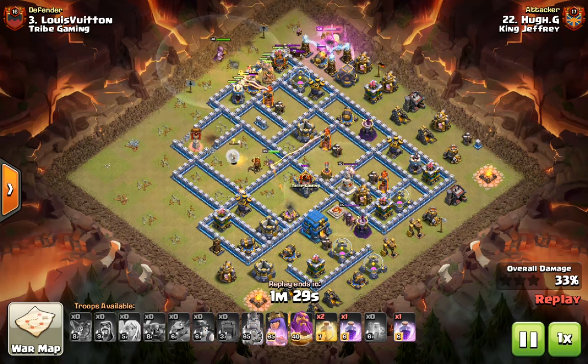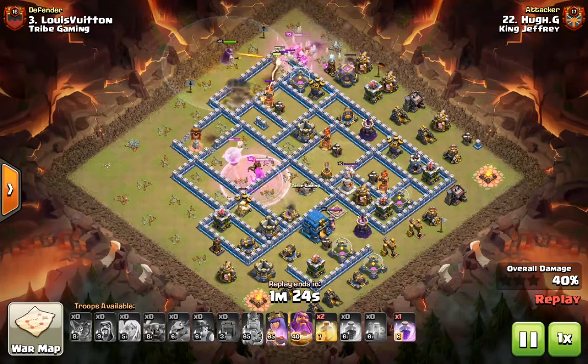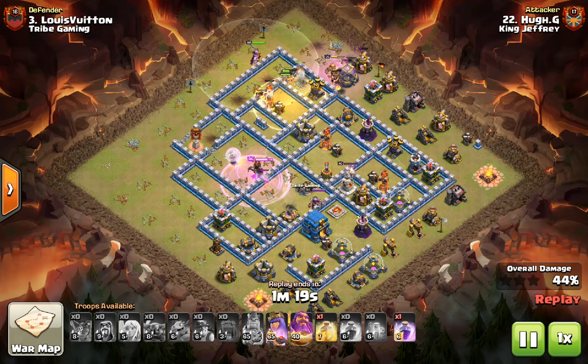Ideally this Queen is going to get through the wall with as many healers as possible, and she's going to continue on to get the Town Hall so the miners don't have to deal with that.